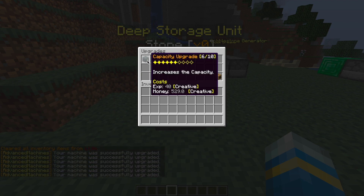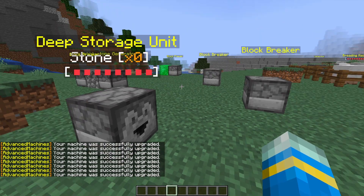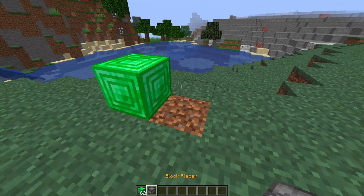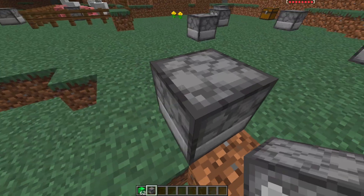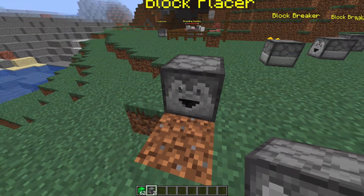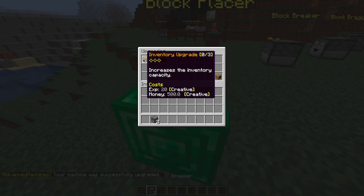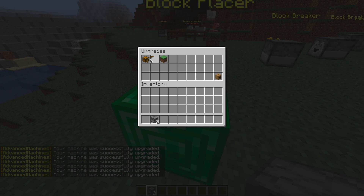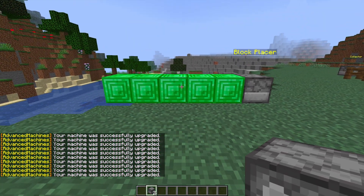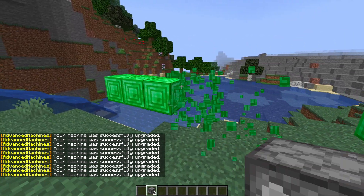Next we have the deep storage unit, which allows you to have a ridiculous amount of storage — you can increase the capacity up to 12,000, which is how crazy it is. Then we have the block placer, which as the name suggests places blocks. The placing side is the opposite side to where you put it down. Go into the inventory, put in the items you want to place, and in upgrades you can increase the range and speed. Stepping back, it's going to build out a really long line of blocks, probably about 10 blocks long.